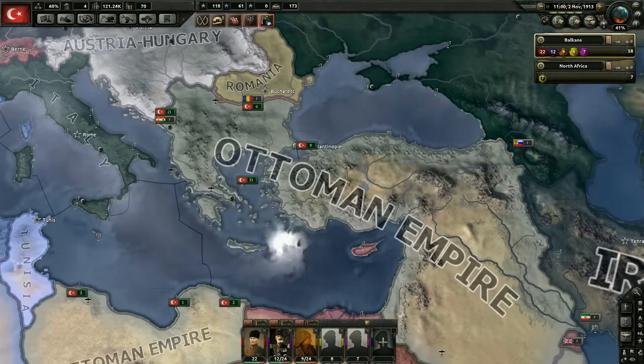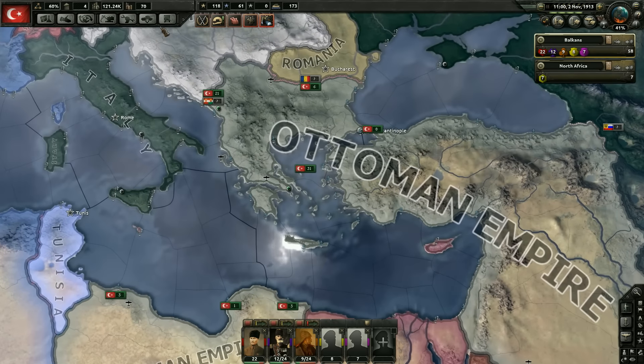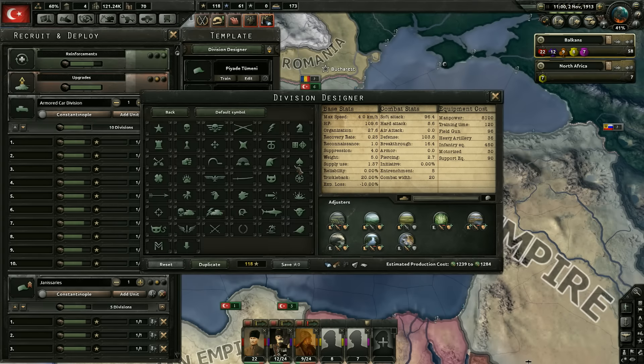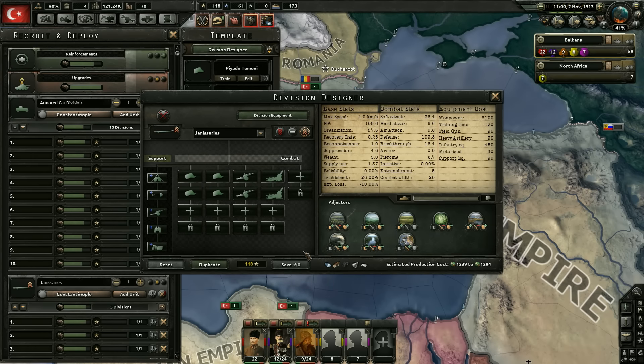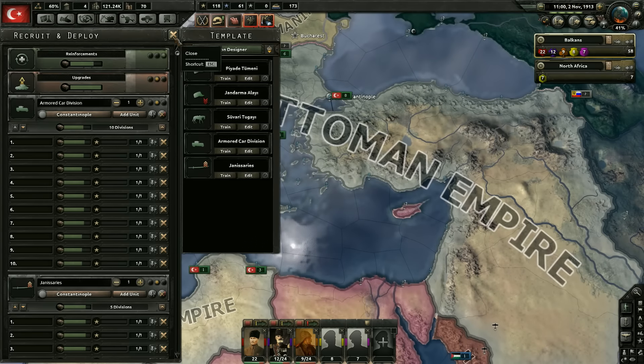We're completely at peace right now, just getting ready for the next war. I went ahead and changed the colors on some of our divisions. One thing brought up in the comments was changing the icon for the Janissaries. I couldn't find the names suggested for the cavalry units, so for now we'll go with a sword icon for the Janissaries. If you see a better fit, let us know in the comments.